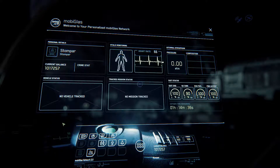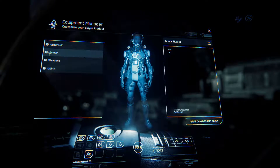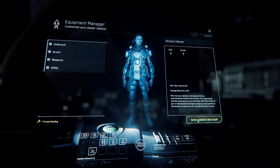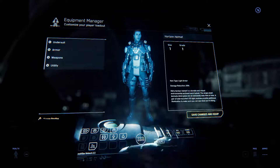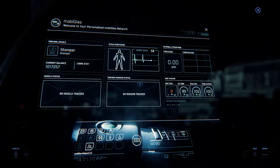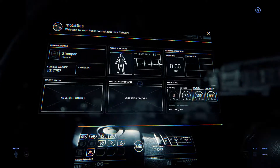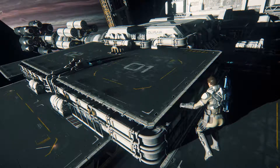Someone mentioned they thought it was funny when I said make sure you have a helmet on or you'll die. Let's show you what happens just for fun — unequip the helmet, save changes. Pseudo oxygen hits zero, heart rate 61, person's making gasping noises, everything's going dark. Maybe I should have left my helmet on.